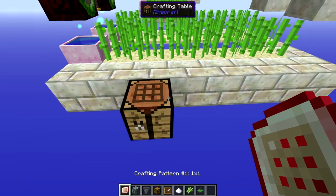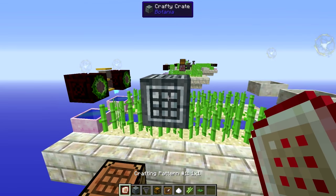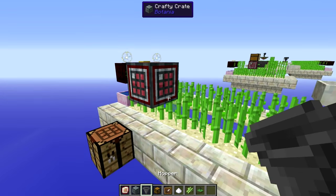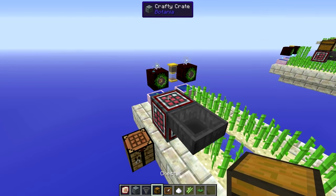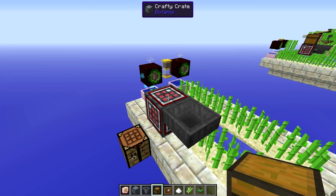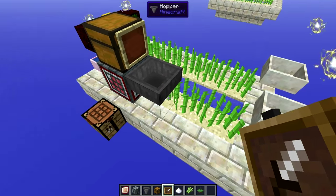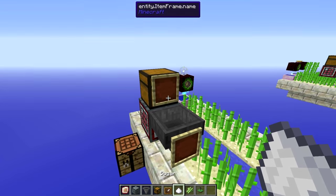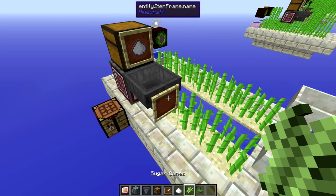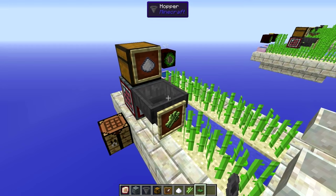Jump out of that and place your crafty crate one block up, then left-click your crafting pattern onto it. Place a hopper into the crafty crate — the hopper ensures only one item goes into the crafty crate at a time. On top of the crafty crate, place a chest. Place an item frame on the chest and one on the hopper: put sugar on the item frame on the chest since that's where the sugar is going, and sugar cane on the item frame on the hopper since that's where the sugar cane should go.